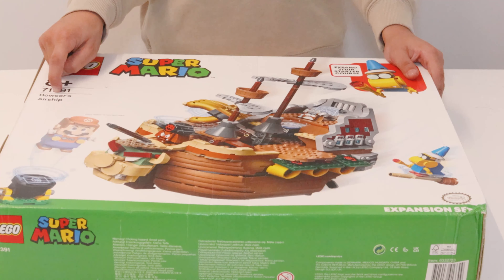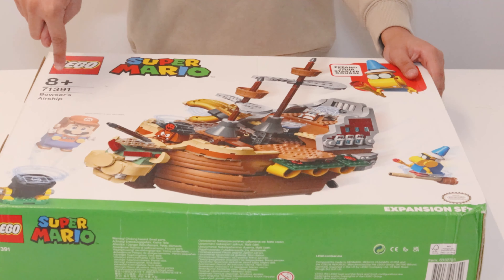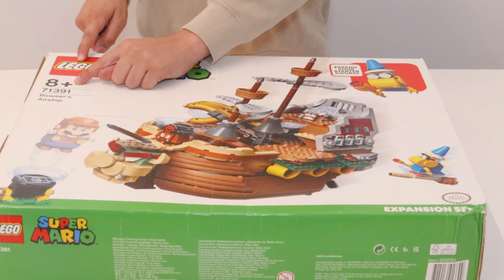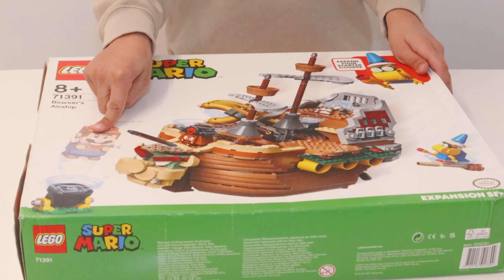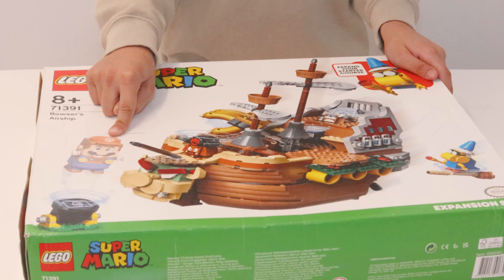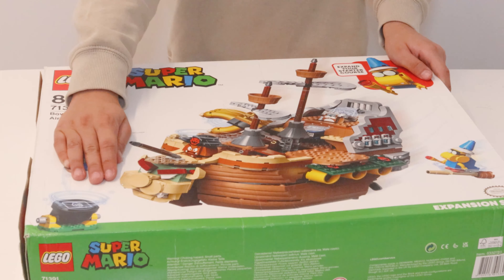It's Bowser's Airship. We got H+. Here we go. It might seem we got Mario, but don't get it — if they give it shaded, Mario is not there.